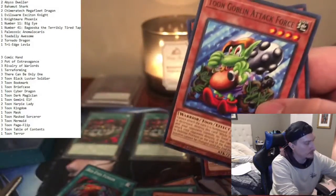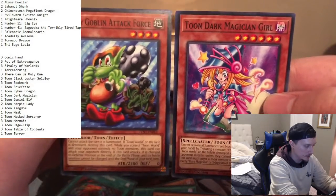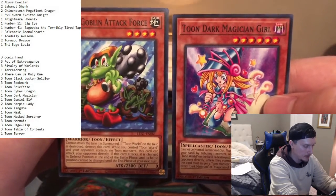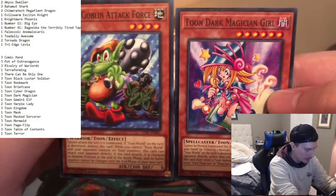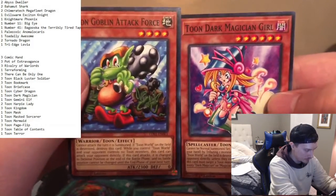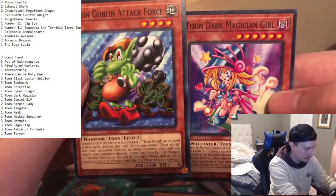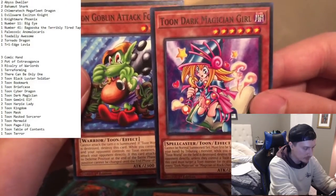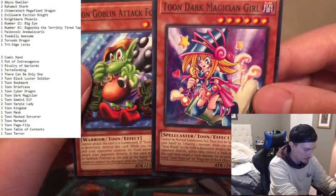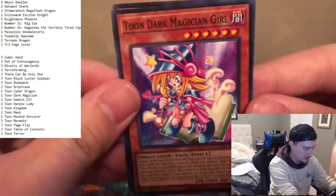Look at these two pulls folks — Toon Dark Magician and Toon Goblin Attack Force. Just two really cool looking cards. I remember Goblin Attack Force way back in the day — people played this all the time, it was so OP for its time. And Dark Magician Girl is the anime waifu of Yu-Gi-Oh — looking sweet.